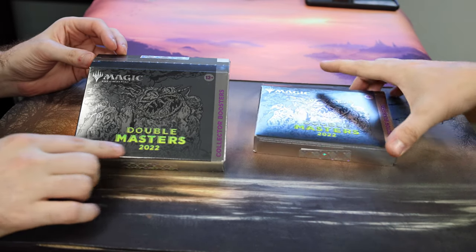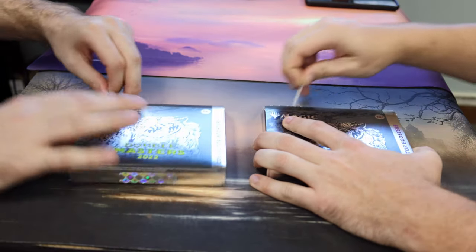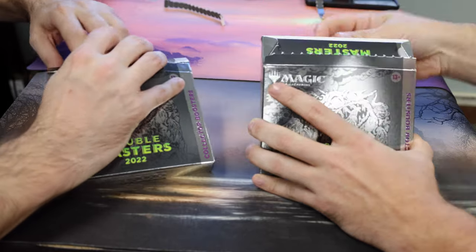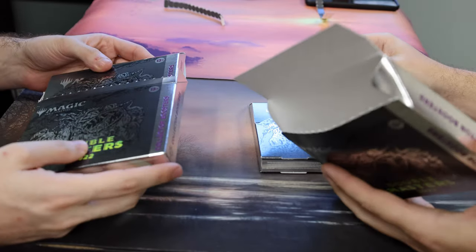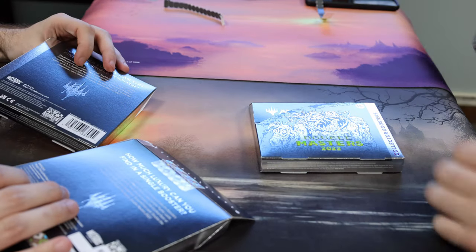Welcome back. We're going to be opening some Double Masters Collector's Edition. I have been told it is very confusing, but at least it's short and sweet. Box in a box. Oh no! Why? You see they're trying to reduce packaging by making a package in your package. Why would you do this? What is the point of this?